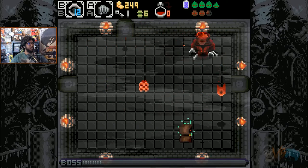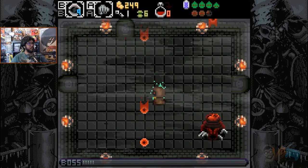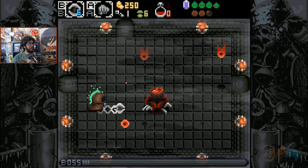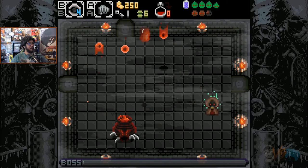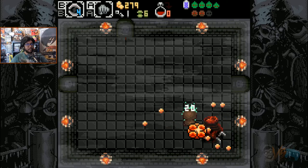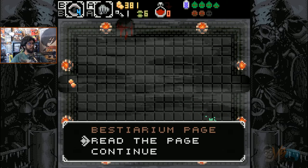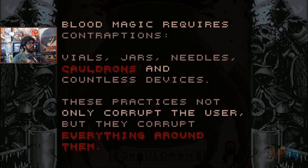He shoots out little slimes, so I guess if I lose my body here, we can use slimes. We got it! Sick boss, though. Suck it, buddy. I'm going to punch him in. We got an achievement — Blood Magic. Two achievements: Invictus and Blood Magic. Give me the money. We have 300 bucks. Now I can go get the perma upgrade again.